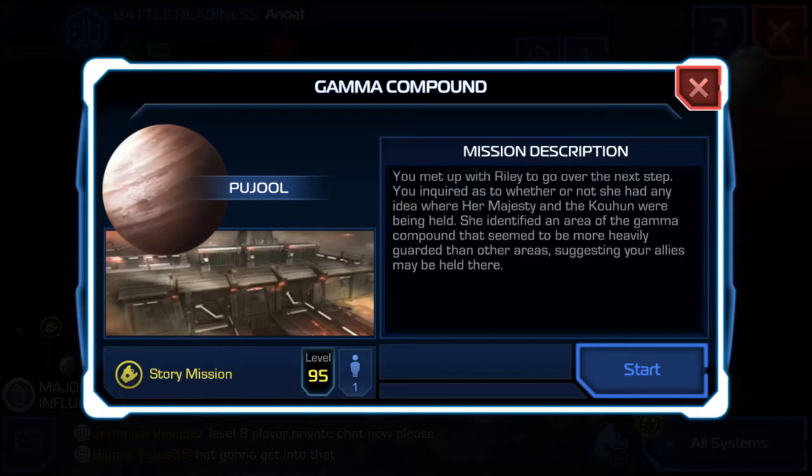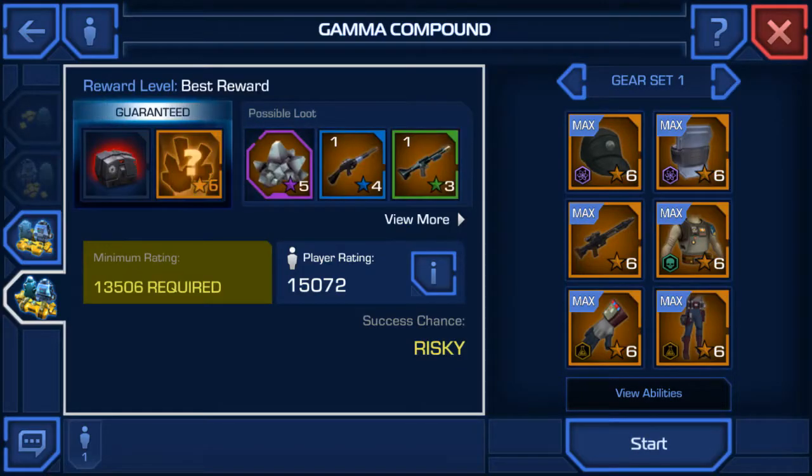Story Mission, Level 95, Gamma Compound. Mission Description: You met up with Riley to go over the next step. You inquired as to whether or not she had any idea where Her Majesty and the Cahoon were being held. She identified an area of the Gamma Compound that seemed to be more heavily guarded than other areas, suggesting your allies may be held there. And we're gonna do it on Pool Jewel — that's where the Imperial facilities are.